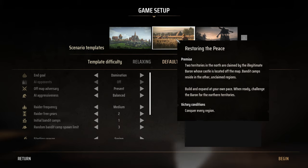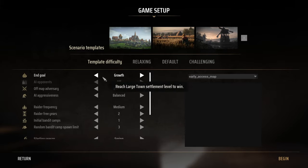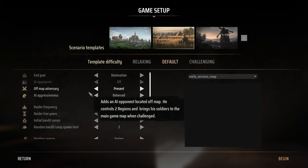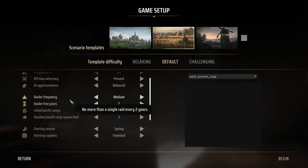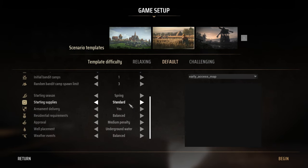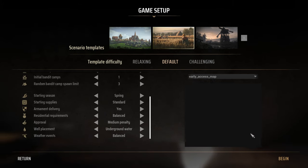I think we'll go with number two — Restoring the Peace. Okay, end goal: Domination. Conquest. So it just presets that stuff. Off-map adversary aggressiveness is balanced, raider frequency is medium, raider first year is two, initial bandit camps is one, raider bandit camp spawn limit up to three. Starting season is spring. Standard stuff. Keep in mind this game is in early access, so things may change or become more developed over time.